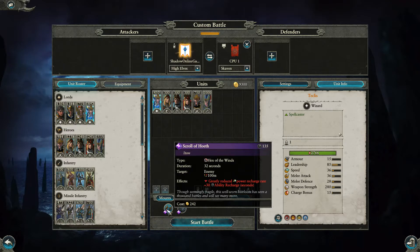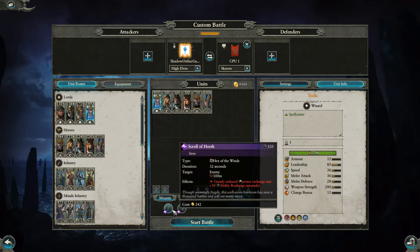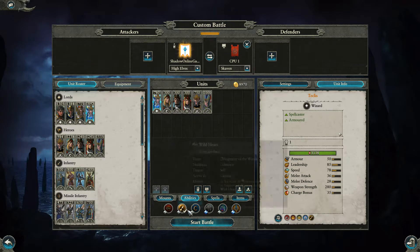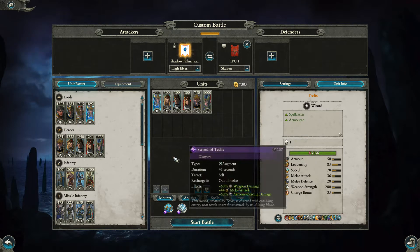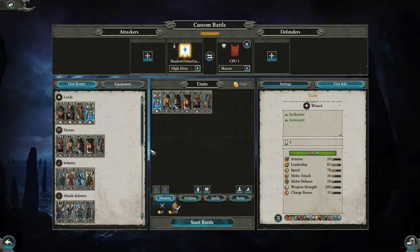He also has the Sword of Teclis — fittingly — which affects himself for 41 seconds, granting weapon damage plus 60%, melee attack plus 44, and armor-piercing plus 60%. For 240 gold that is incredibly powerful and would cut through anything. Starting at 450 base, if you give him absolutely everything he comes in at nearly 2,000 points more — that is insane, but there we go.